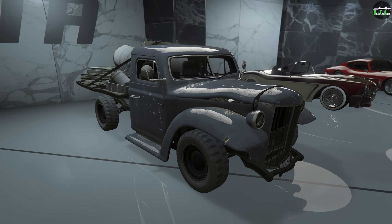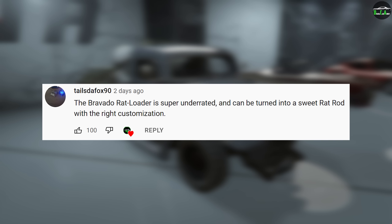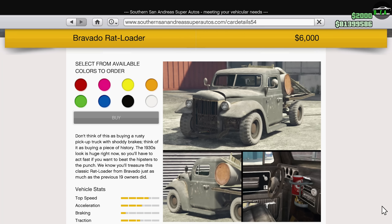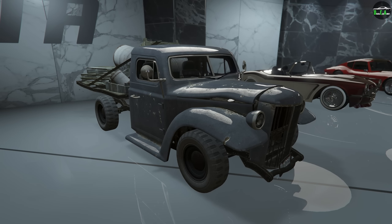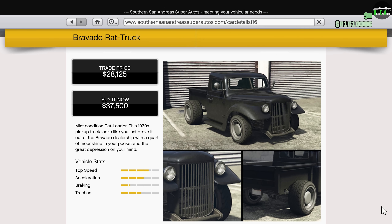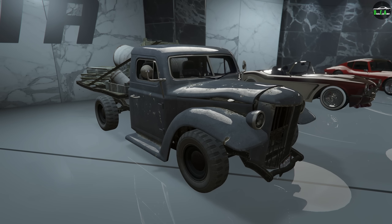In today's video, we're going to be customizing the Bravado Rat Loader. This truck is an OG vehicle that's been in the game since day one. It can be purchased from the Summer San Andreas website for only $6,000, or of course you can get it out of the street for free. This is basically the rusty version of the Rat Truck that actually offers a little more customization. The Rat Truck did come afterwards in a DLC — the Rat Loader was an OG vehicle.